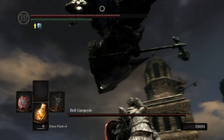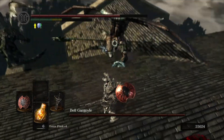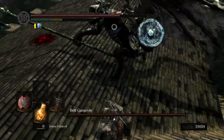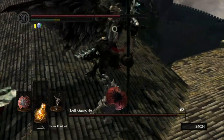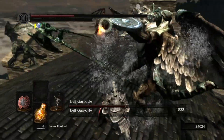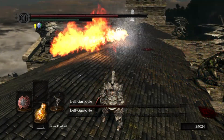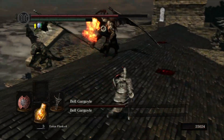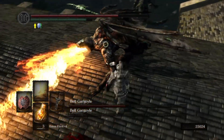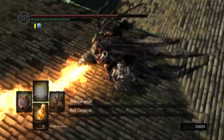Number 11 is Bell Gargoyles. I used to find this boss fairly difficult, then I tried the Black Knight Halberd. This makes all the difference considering the fight is only challenging if you're battling them both at once. Level your weapon as much as possible and try to take out the first gargoyle as quickly as you can — the last thing you want is to be dodging Noxious Fire Breath while taking on the Axe Wielder. Not everybody gets the Black Knight Halberd on their first drop, and that's why this boss sits just outside the top 10.